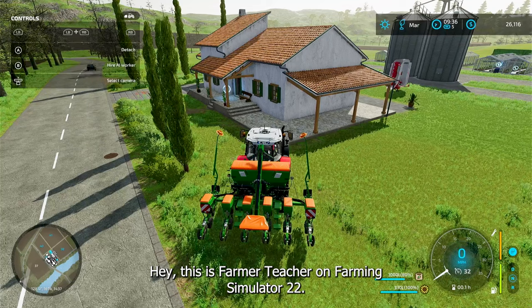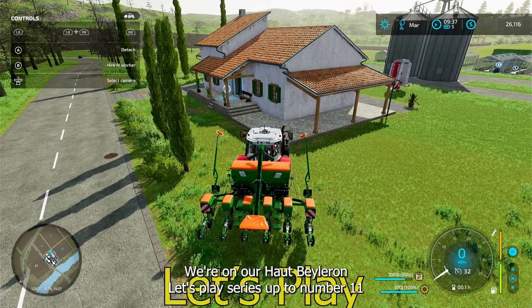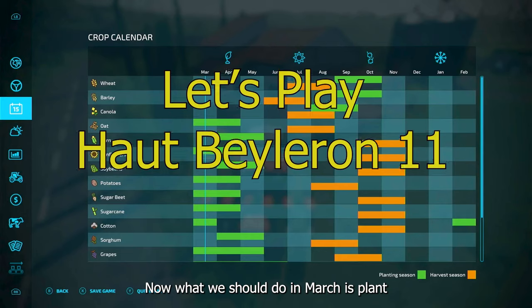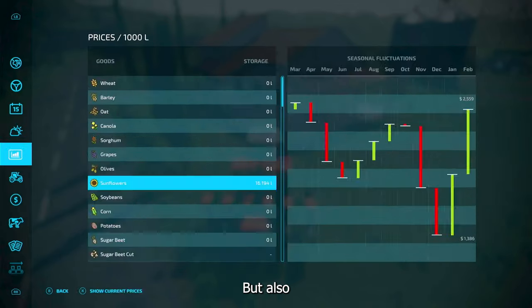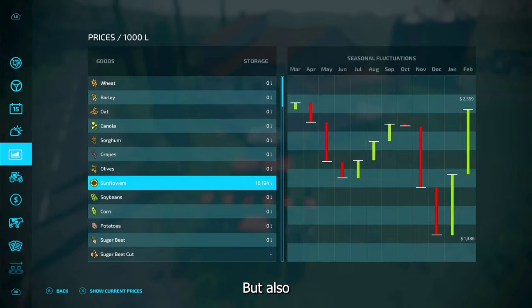Hey, this is Farmer Teacher on Farming Simulator 22. We're on our Hoot Béleron Let's Play series, up to number 11. It is March. What we should do in March is plant sunflowers, but also we should sell the sunflowers that we have.